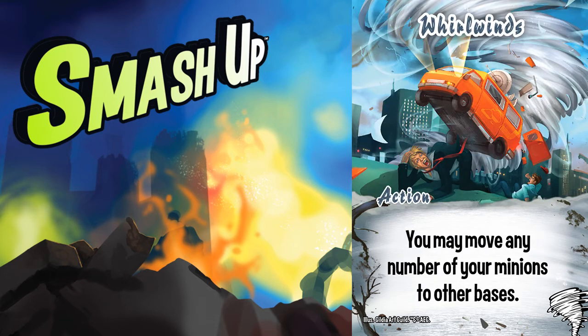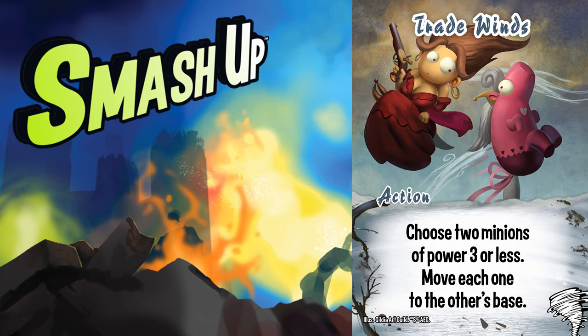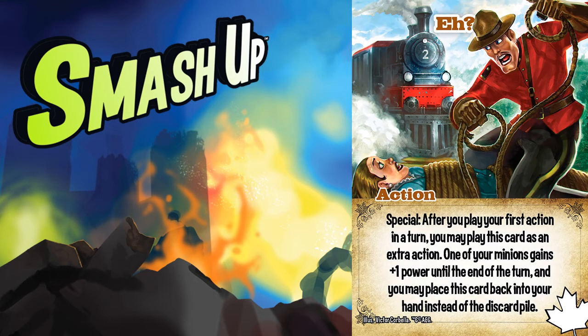Very often I like to break bases by myself — not necessarily with this combination, because the Mountie abilities literally want opponents on bases. There's something really satisfying about playing Mountie Tornadoes and winning a base by one power, especially if that power comes from A. Many times, A is the exact power needed to break a base, but when A is not only the last breakpoint damage but also the tiebreaker, it's extremely special and drives an opponent crazy, because you can do that again and again.